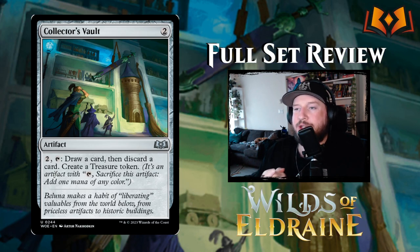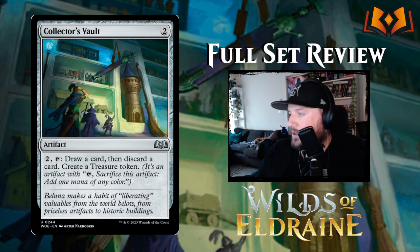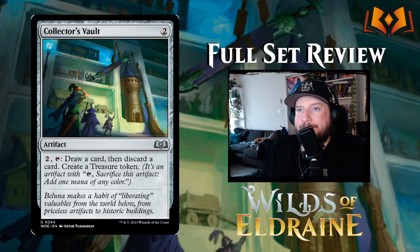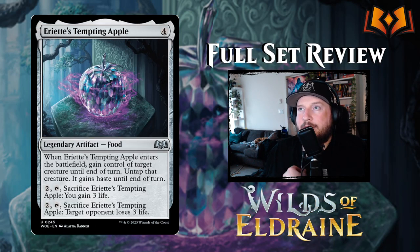Collector's Vault is next — two colorless for an artifact. You can pay two and tap it to draw a card, then discard a card and create a treasure token. Good accumulated value.